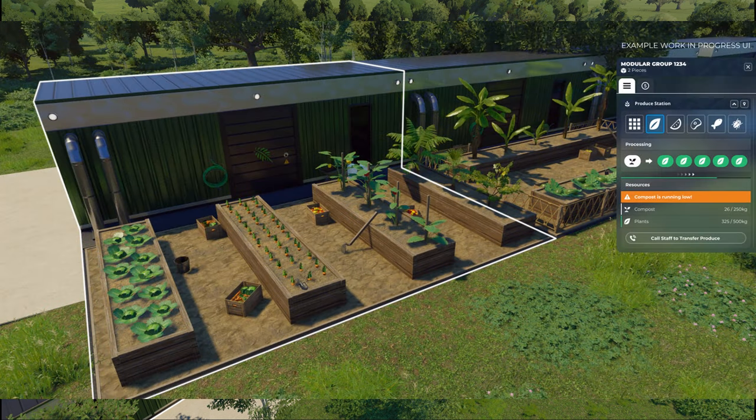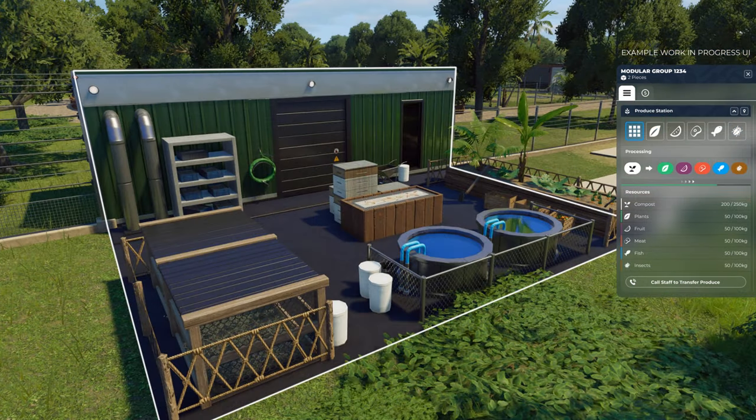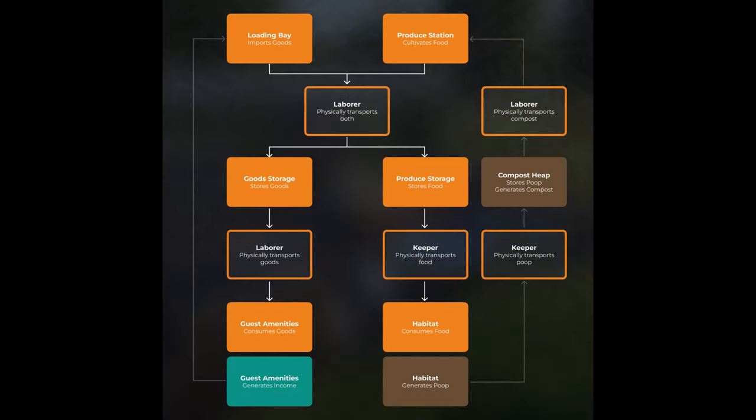There are a couple of screenshots showing the different kinds of produce stations — one for fruit and vegetables, one for plants, and another that looks like it's for fish and potentially insects too. In the event there are no storage modules, keepers will take food directly from the produce stations when refilling feeders. It's very cool to see how this all ties together into a complete resource loop.